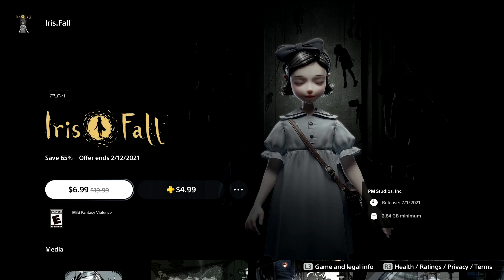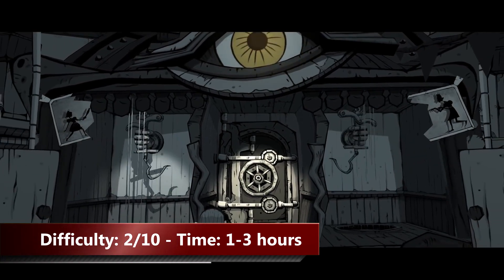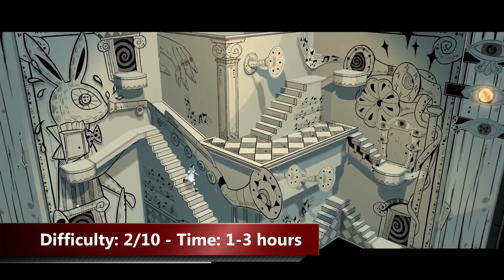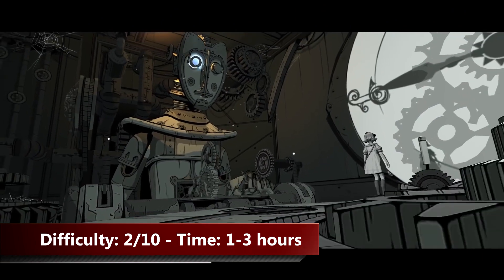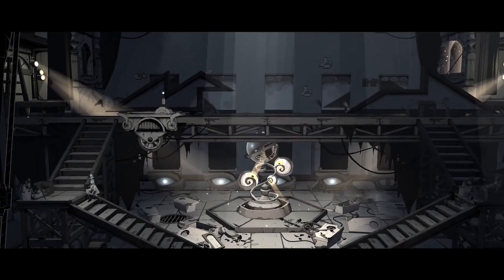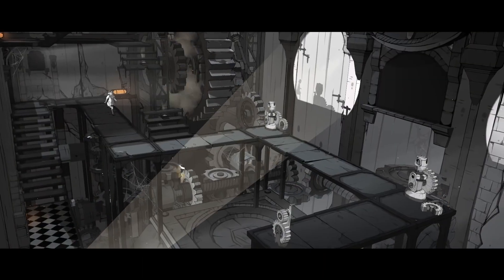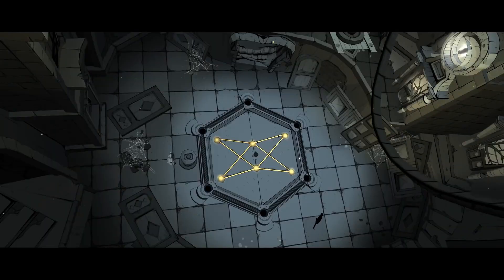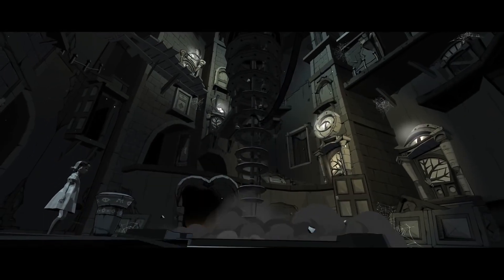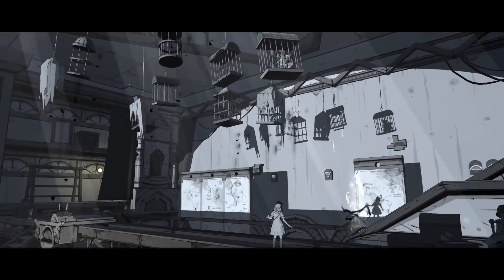The next game on my list is Iris 4. If you like puzzle games you should give this game a try. With an active PS Plus subscription you can get this little gem for just five dollars. The game is rather short especially if you use a walkthrough — there is no in-game fighting, it's all about solving puzzles. There are some chapter specific trophies but nothing is missable because there is a chapter select available. With a walkthrough it's possible to complete the game within one hour; without the walkthrough it can take up to three to four hours.